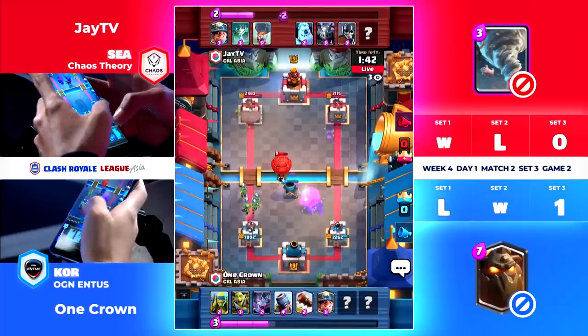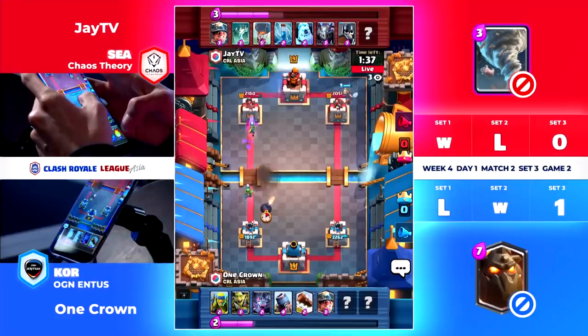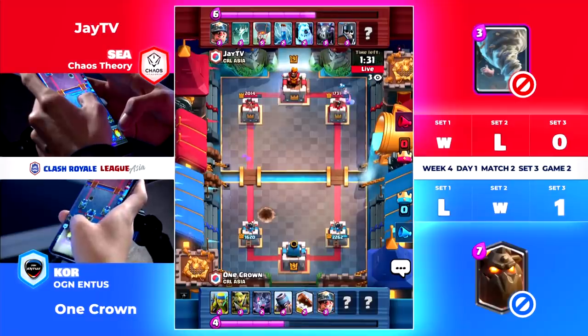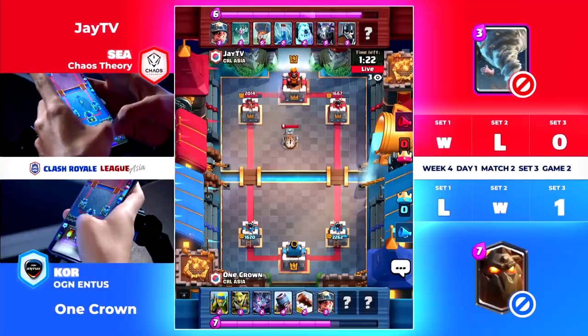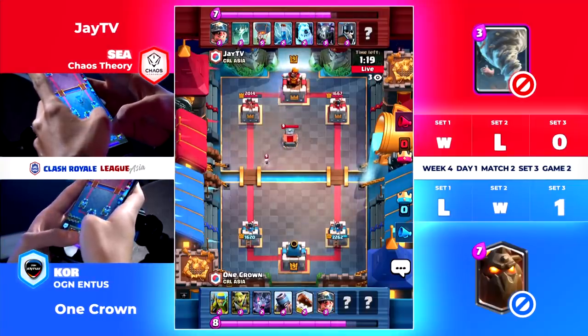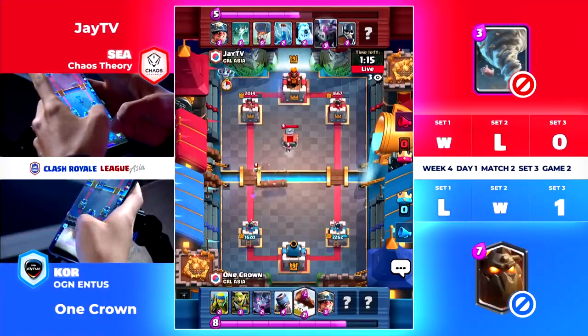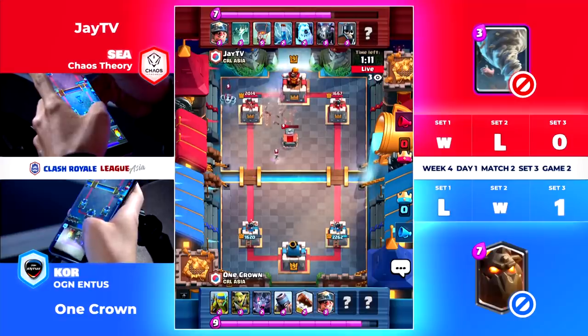He's got the same kind of setup here. The Spear Goblins come in — zapped are the Spear Goblins, but there's still a Spear Goblin left from the Goblin Gang. Will the explosion damage reach? It does, just barely. 16-20 getting a good piece of chunk from One Crown's Tower. JTV is only winning so far with all this explosion damage that comes through from the Balloon, but otherwise he's looking for that push. We still don't know what his last card is for JTV — saving something special, probably for when we get to 2x Elixir time.